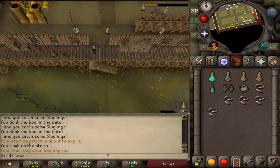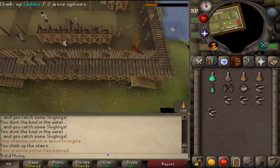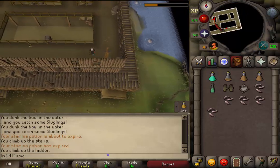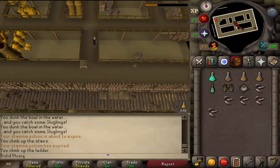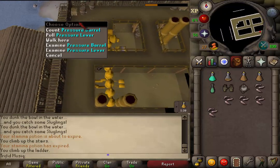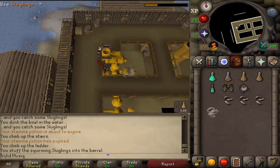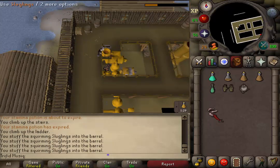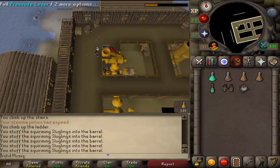Back upstairs, go to the southeastern corner and climb up the ladder to the top floor. Return to the hopper area — just west of the hopper we will find a pressure barrel. Use all 5 sluglings on the pressure barrel, and then pull the pressure lever.